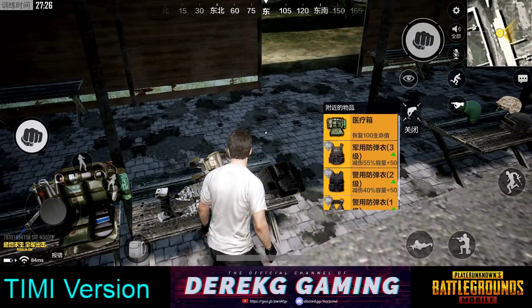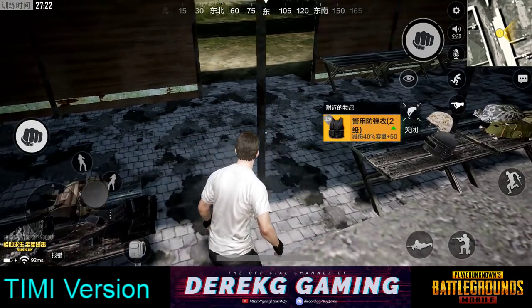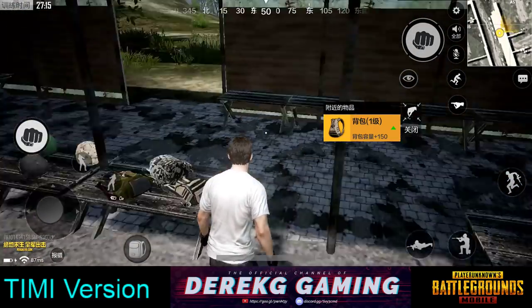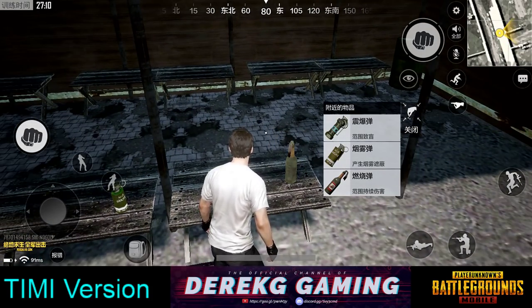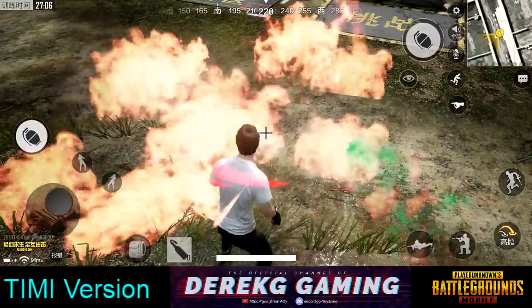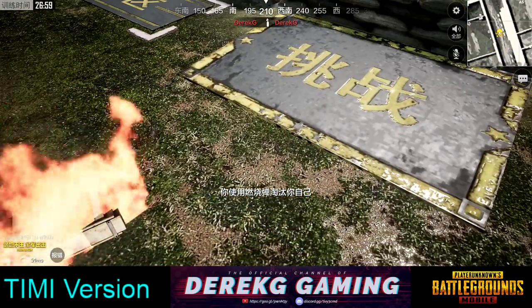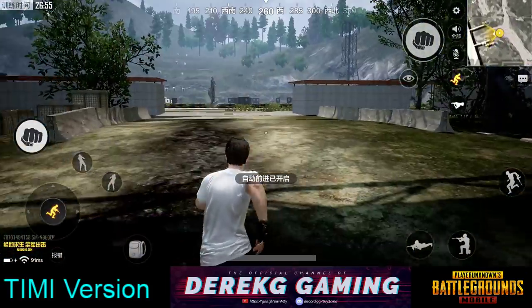We've got some armor — level three, level two, level one armor. Here are the helmets, here are the backpacks. Items look slightly different than the global version, but not too bad. Here are our throwables. I'll just grab a Molotov and chuck it right here. You can see I'm taking quite a bit of damage — and there you go: Derek G has killed Derek G. Then you just spawn right back where we started.